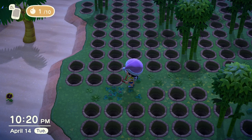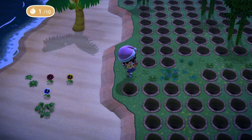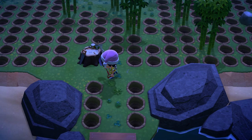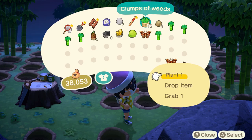The best way to make sure other bugs don't spawn is to dig holes. Some people claim that simply covering the whole area with weeds is going to be just as effective, but that's not exactly true. Because there's this bug called the Tiger Beetle — the rare bug of this season — that can actually spawn on weeds. So what I did is make as many holes as possible and only leave an essential path of weeds so I can navigate from one side to the other. You also want to make sure not to leave any tree stumps behind because some other type of beetle can spawn on them. So yeah, you gotta quite literally dig up everything.